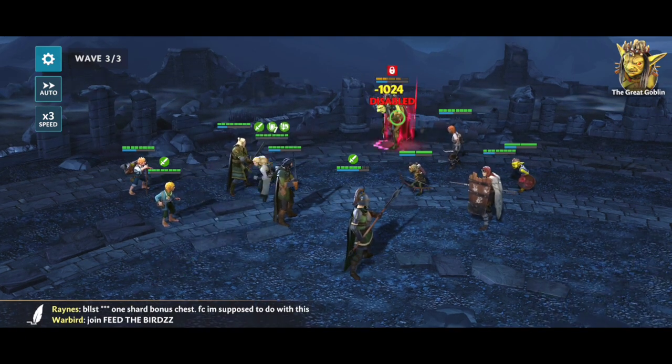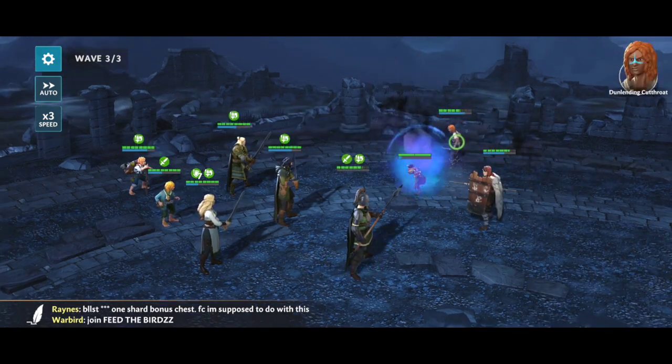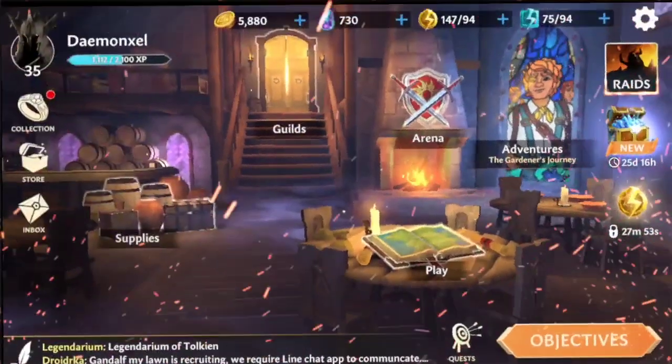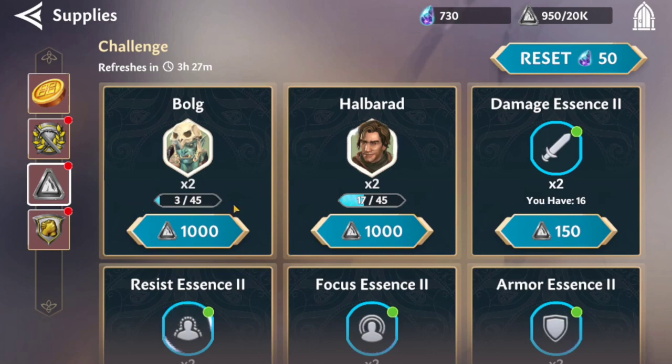Right after launch — and I know this is the first week officially that the game has been out — originally with the supplies, you would click on one of the supply sections, such as the challenge tokens, and nothing would appear in the challenge area. It would just say 'refreshes' and there'd be nothing there. They did fix this, thankfully, because otherwise I wouldn't be able to start farming Halbarad and then farming Bolg right after that.